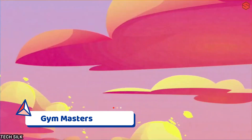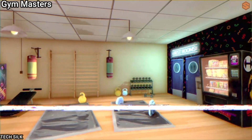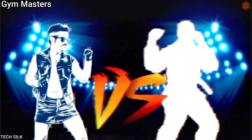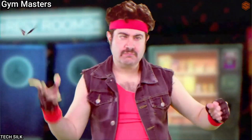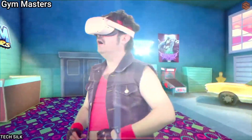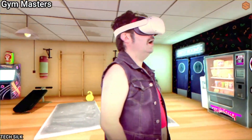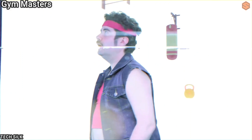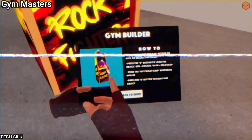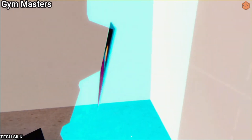Gym Masters brings players to Gym City where they'll enroll in gyms with the aim of working out and becoming a champion. The game features a lot of fun fitness-based games. In one, you'll try to punch soda cans and avoid pies coming at you from the backseat of a car, whereas others will have you sprinting on a treadmill using your arms or catching flies with an electric swatter. Players will also be able to customize their own gym to build the workout experience they want, and there are a number of mini-games where players get their own exercise.